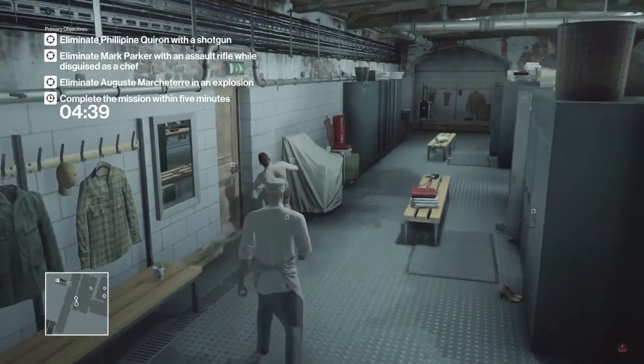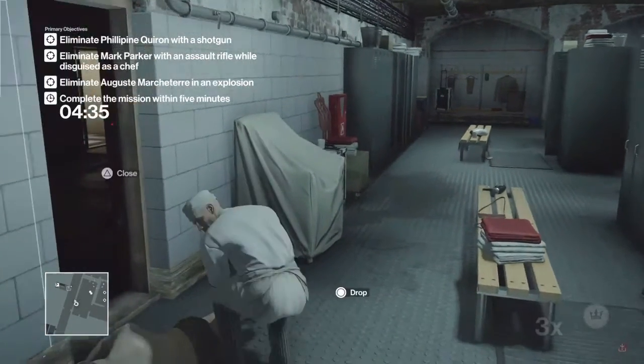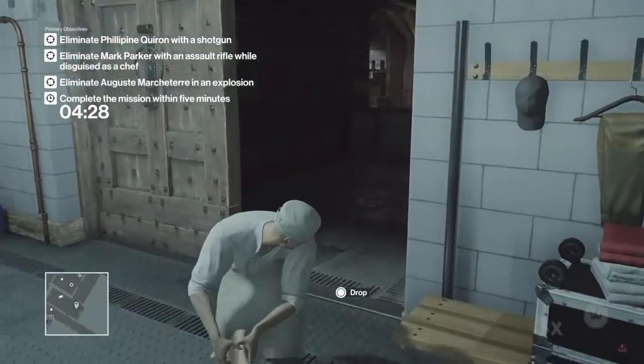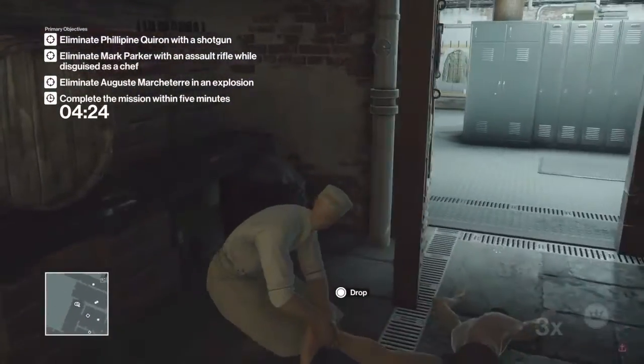Once he goes and picks up the coin, we're going to knock him out with the crowbar right there. Pick that coin back up if you need to. Then drag his body out of anyone's sight — we don't want his body discovered, as that would spell very bad news.